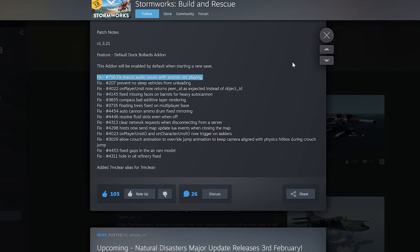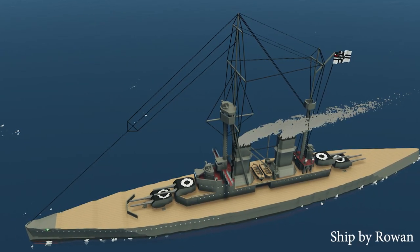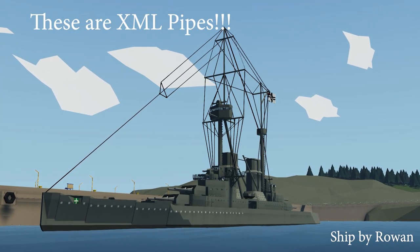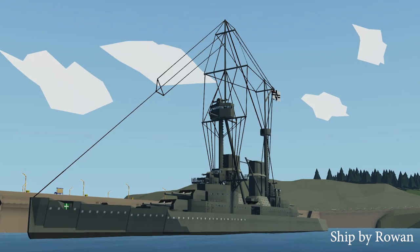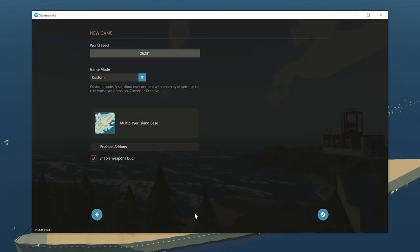But a minor update is not this. Do you know what a minor update is? Let me show you. This is a minor update: you add ropes that can be tightened — that's a minor update. Or you add static ropes, basically just drawn ropes that don't have an impact on physics — that's a minor update. This? I don't know what this is. I don't get it.